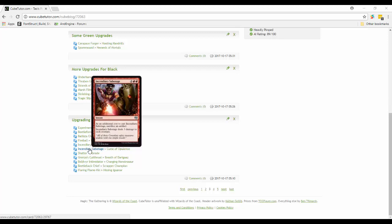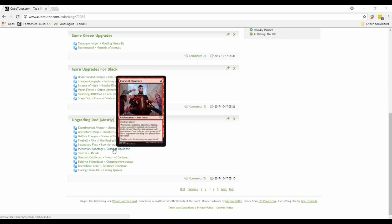One thing I found is that curses actually make things a lot better for red. Red doesn't normally have curses like black and green do, but the red curses are pretty good. You can put one on a player, and whenever that player is attacked, you create a colorless artifact creature token. Each opponent that attacks that player does the same thing - so it gives people an incentive to attack other players.